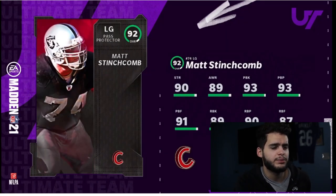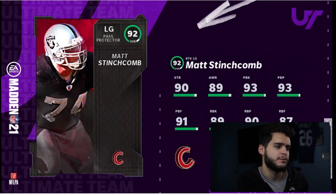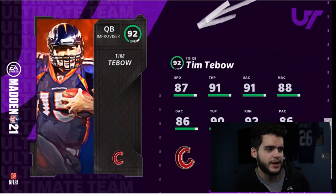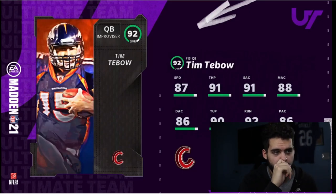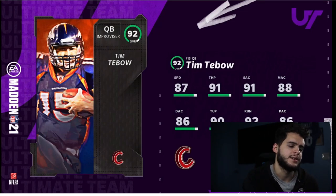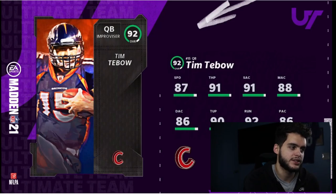Matt Stinchcomb at left guard has all blocking above 90 besides run-block finesse and run blocking, but if you put the right chem on him he'll have all of them — good lineman, not great. Tim Tebow has 87 speed, 91 throw power, 91 short, 88 medium, 86 deep. Not a great card specifically because he won't hit all the throwing thresholds, and he's not crazy fast. We'd need to see the hidden stats — maybe good truck or stiff arm.